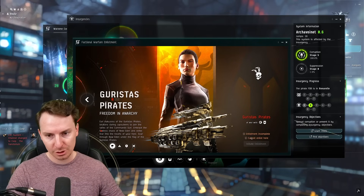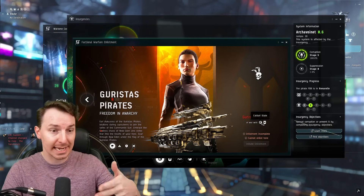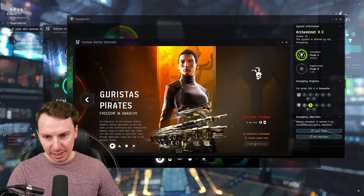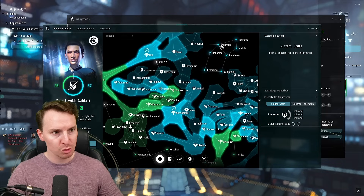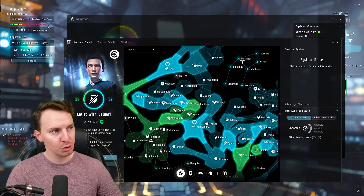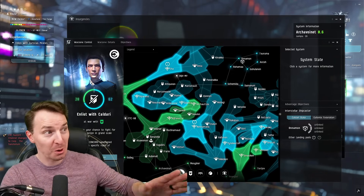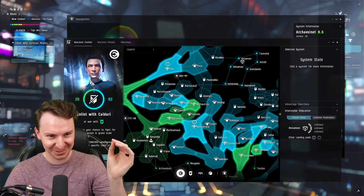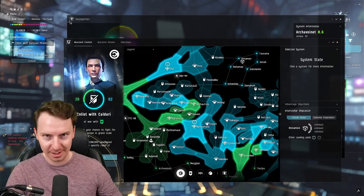The final thing you have to understand is you can't enlist in highsec. I'm in Caldari space — we can't enlist for the Guristas in Caldari space, they're literally at war with them. So if you click on Initiate Enlistment, an opportunities tab in the top left corner will appear. You can set destination to the closest place to enlist, but don't do that — you're going to have to go through a lot of low sec and you're going to get popped.